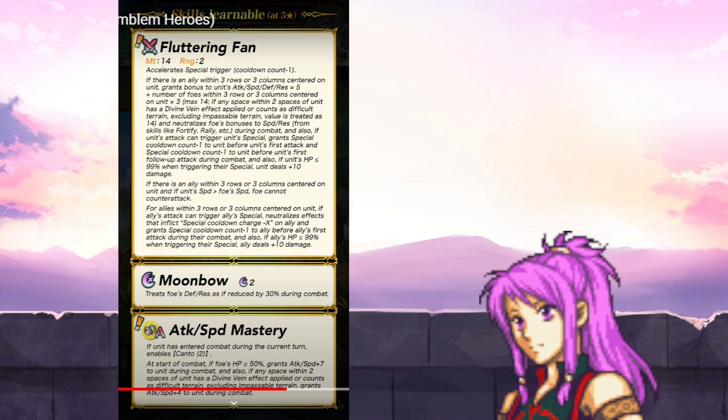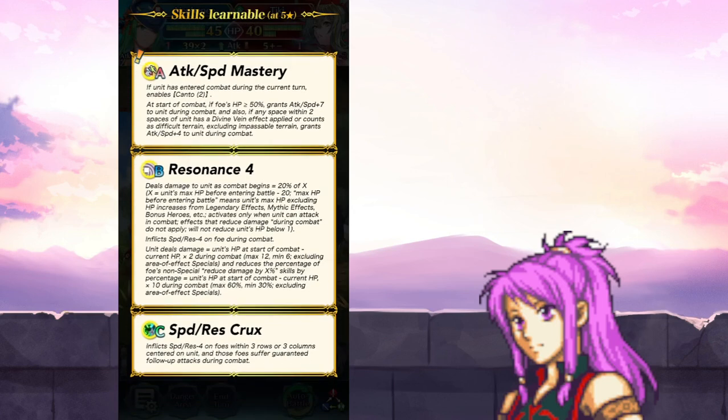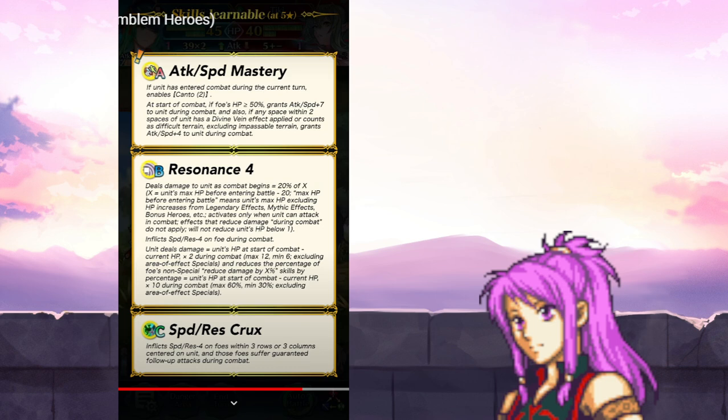Kind of like perfect support to the Bernadettes, and also Rearmed Sonia — she also has that effect. Wow. Attack Speed Mastery: if unit has entered combat during the current turn, enables Canto 2. At start of combat, if foe's HP is greater than or equal to 50%, grants attack speed plus 7 to unit during combat. And also, if any space within 2 spaces of unit has a Divine Vein effect applied, or counts as difficult terrain (excluding impassable terrain), grants attack speed plus 4 to unit during combat. Interesting. And Resonance 4, and Speed Res Crux. Attack Speed Mastery is interesting.